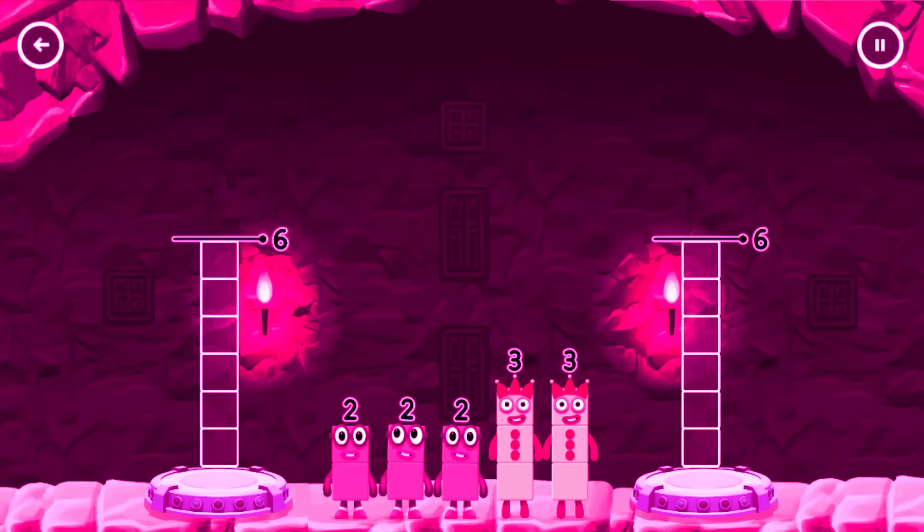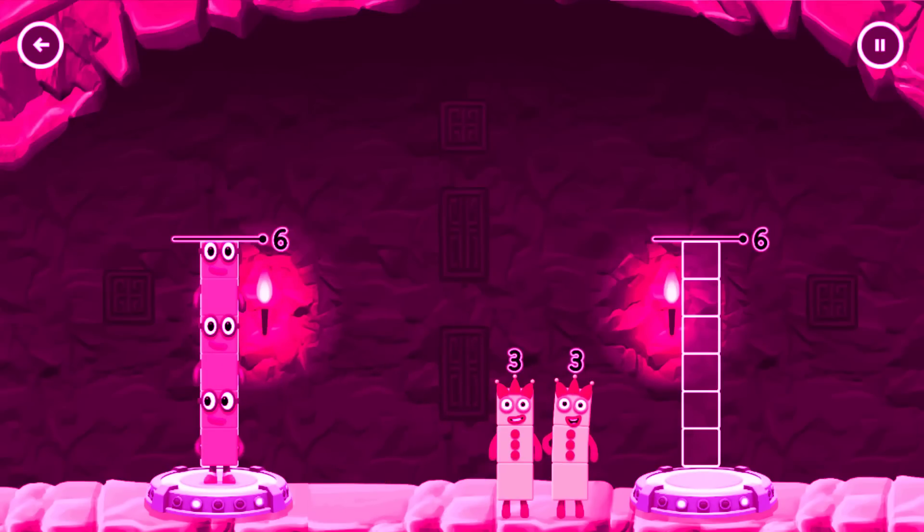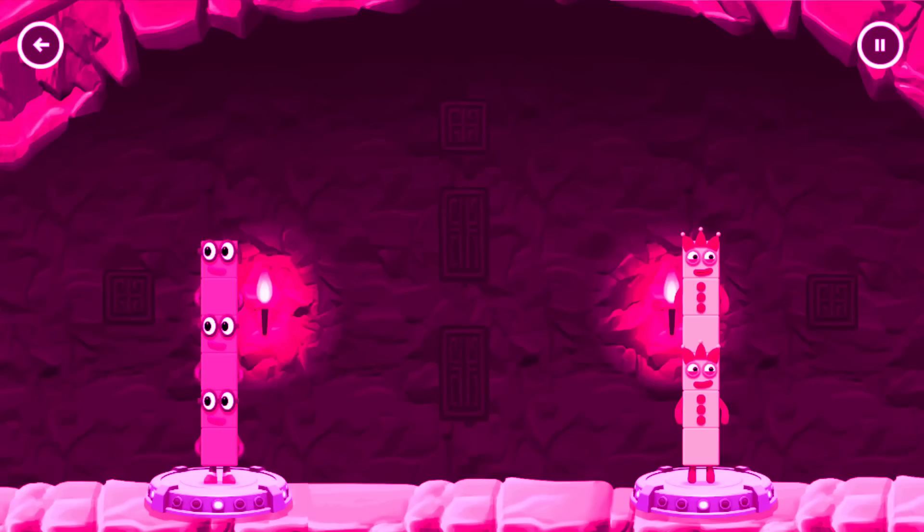Share the number blocks evenly to make 2 groups of 6. You cracked it.